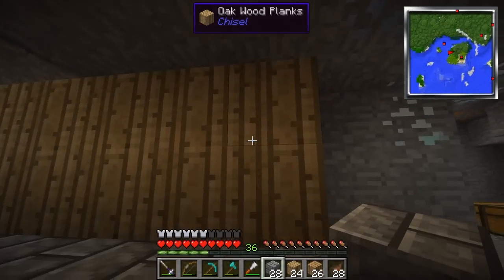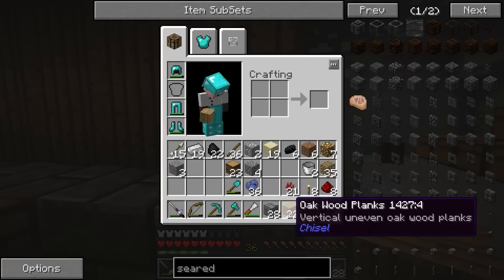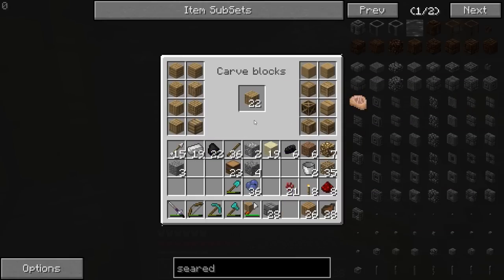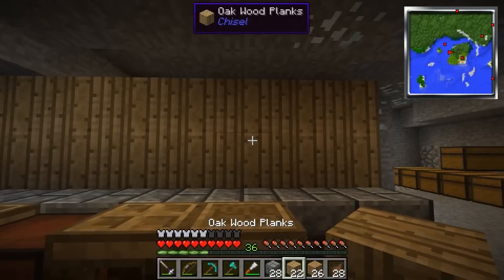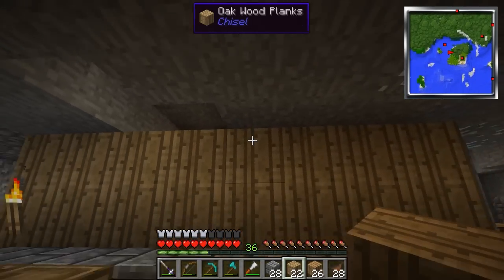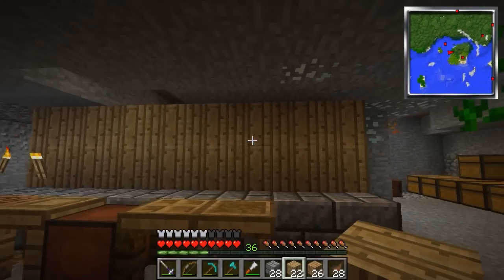We'll use some of those new Bibliocraft tool shelves and shelving up on the wall here as well. That's why I'm putting these oak wooden planks - by the way, these wooden planks were made with the chisel, and I just snagged one that looked kind of cool. It's a little bit uneven and worn looking. I like that. You could literally spend hours upon hours just playing around with the various styles and trying different things via trial and error.